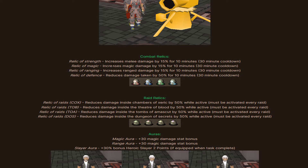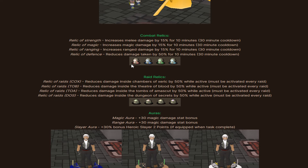All combat relics have a 30-minute cooldown. Relic of Magic increases magic damage by 15% for 10 minutes. Relic of Ranging increases range damage by 15% for 10 minutes. Relic of Defense reduces damage taken by 50% for 10 minutes. These are very powerful rewards.